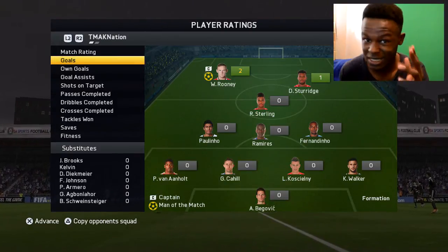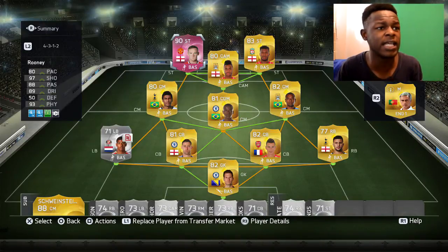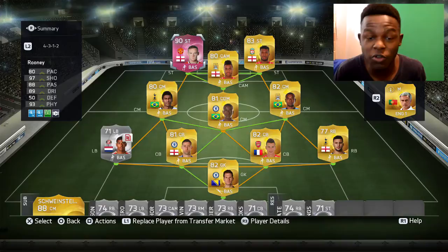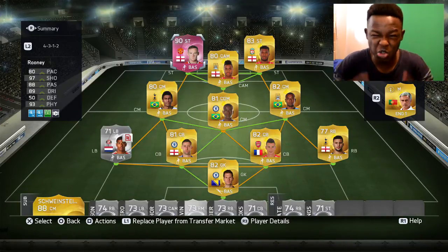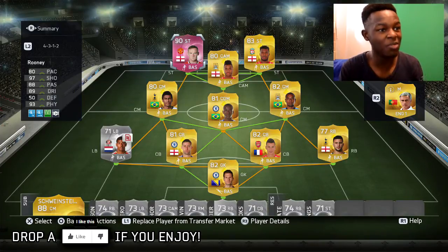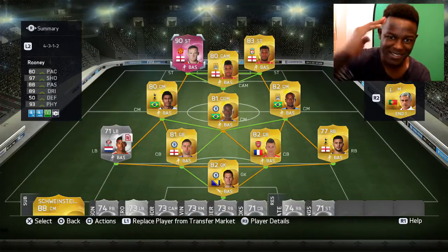Sterling unfortunately didn't get any. Nevertheless, within the game the trio were OP — should have called them the three musketeers because that's what these guys were, they were just too good. Once again guys, this is the squad — if you want to try it out, there are the players located in it. If you did enjoy this video make sure to drop a like, and down in the comment section let me know if you want to see more videos like this. New to this channel? Don't forget to subscribe. For today, this is T-Max signing out — thanks for watching guys, see ya!